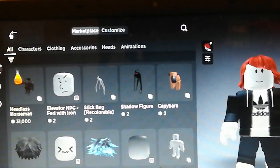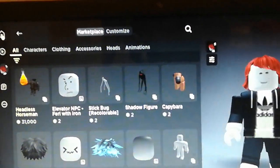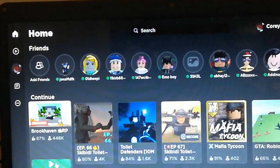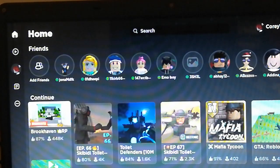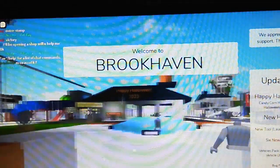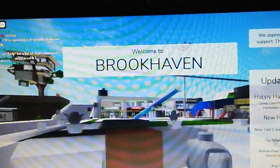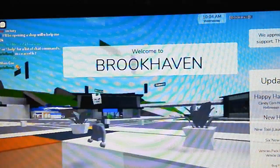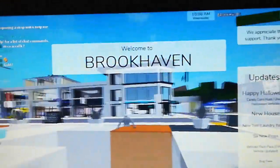Let's go back to the home screen. So everyone, if you really want a Dominus in Brookhaven RP, here's a tutorial. Let's go into it. This should take a while to load — oh, it came. Nice. Now where's the play button and where's my character? There's the play button, I got it.